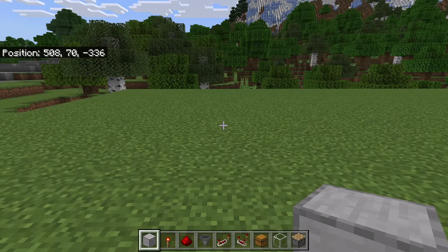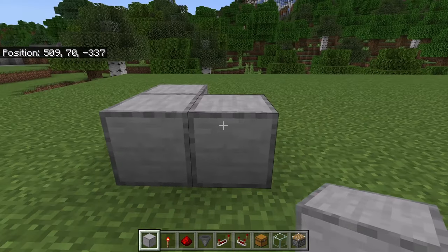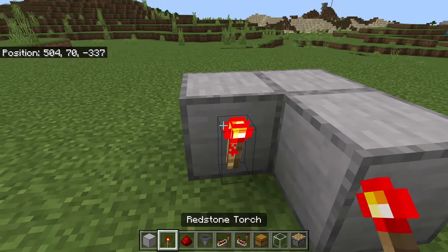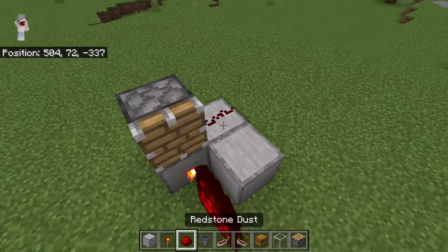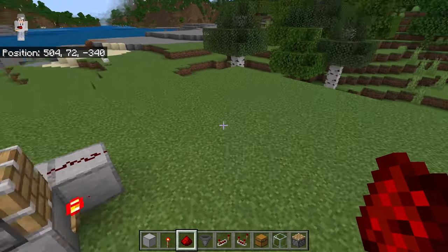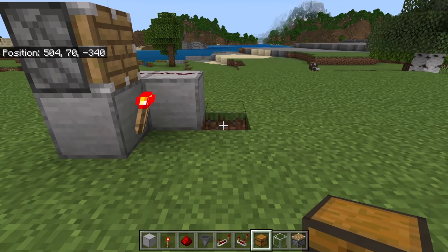The first step is to place 3 solid blocks like this. Now go to this side. Then place a redstone torch over here and a piston at this spot. Make sure that piston is facing this way. Then place 2 redstone over here. That piston will push dirt blocks over there. After you're done with that step, break this block, then break these 2 blocks as well.